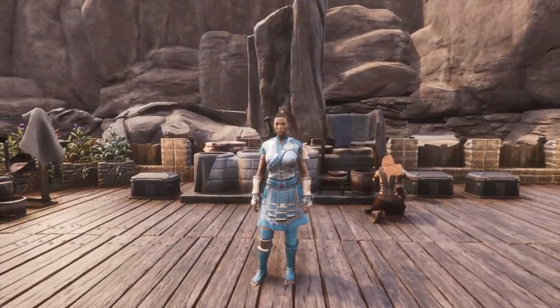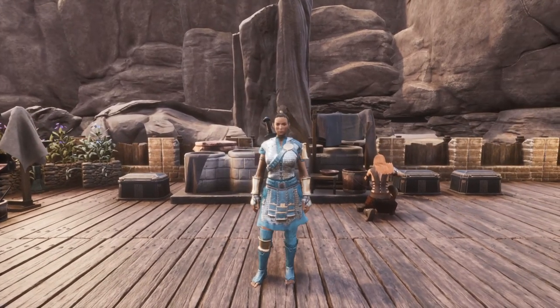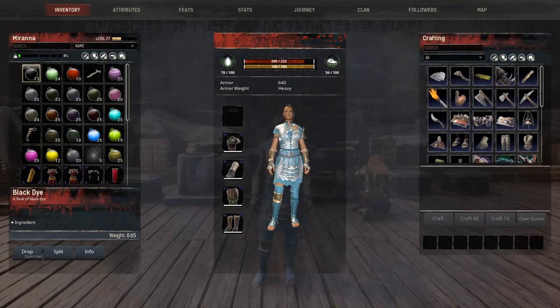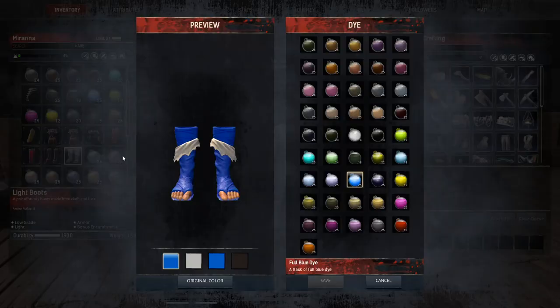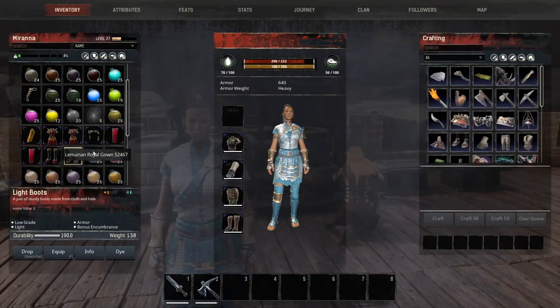Now we've made our dye and we want to dye our armor. I like to have the armor on while I'm doing it if possible so I can see what the colors are doing. You can click on something in your inventory to preview it, but then it goes back into the inventory. If you have it on, you can see it as soon as you apply the dye.